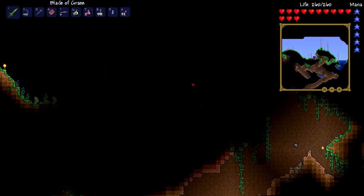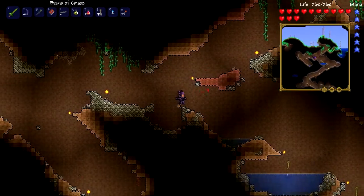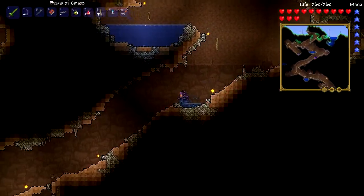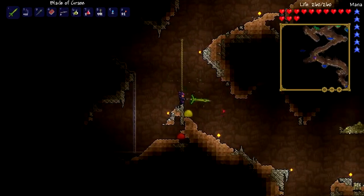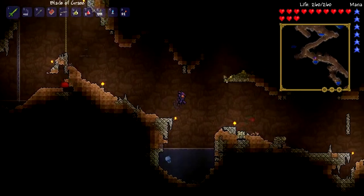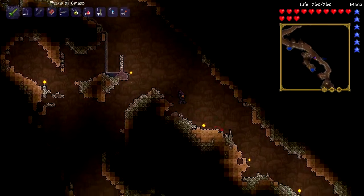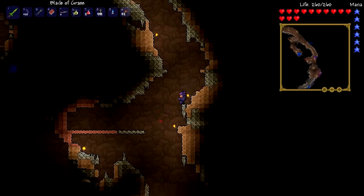In order to fight Skeletron I need a little bit more health, and the way I'm going to get that is we're going to go to this cave. If you guys remember from the beginning of the series, this is actually the first cave I got to, which is pretty cool - you can see there's like ropes everywhere from when I tried to get out. By the way, this leaf grass blade is pretty OP. Another thing I have to do after the dungeon is make an elevator and go down to hell, see if I can get some good stuff.